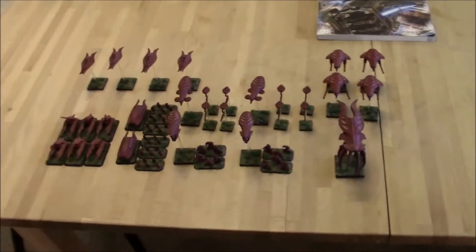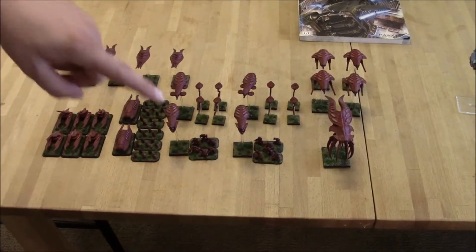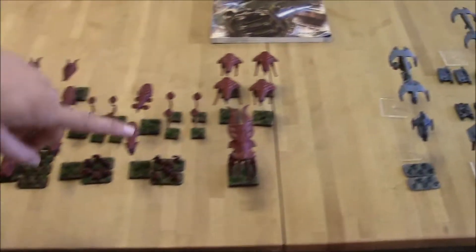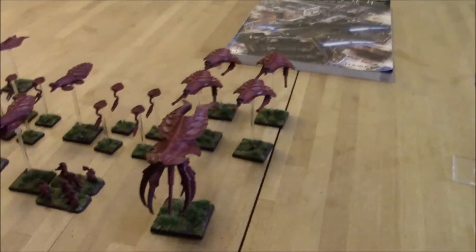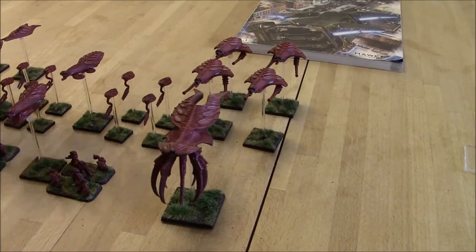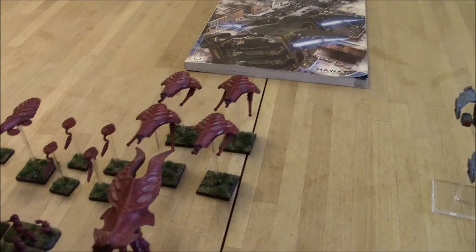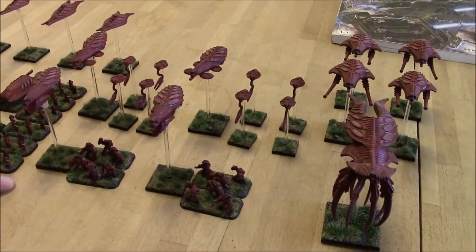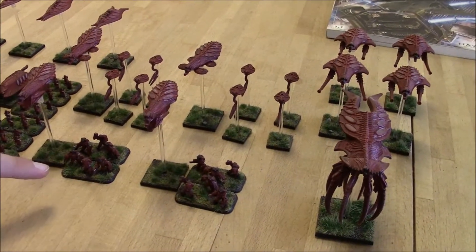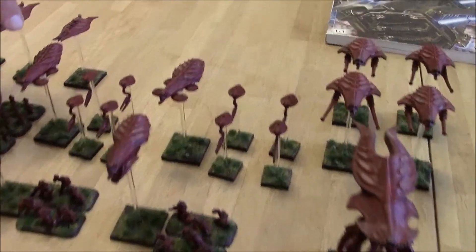Sam is going over his Scourge army list. He's got an HQ formation with a Desolator at command value 4, making him a master, and four Reavers in that same group. He has two identical occupation patrol detachments, each with a pair of Destroyer stands in an Intruder Alpha and four Minders in an Intruder Beta.